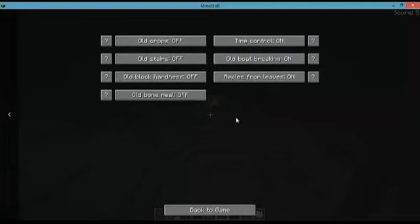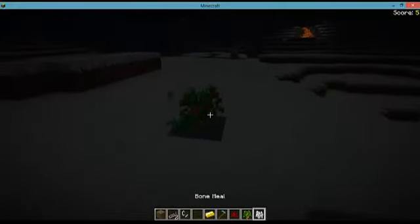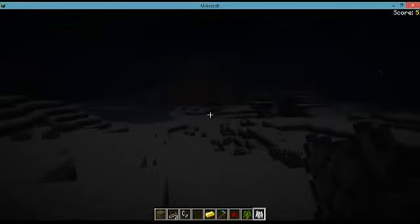Old block hardness means it's a little bit harder to mine blocks compared to past versions, but now you get the block to mine more easily. Apples from leaves means you can actually get apples from leaves — common sense. Old bone meal is still in development — you can set the old bone meal behavior, but it's not ready yet, so it's a development version.